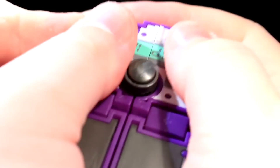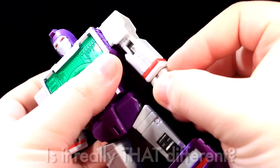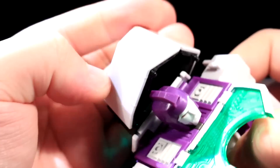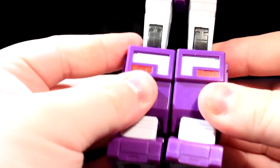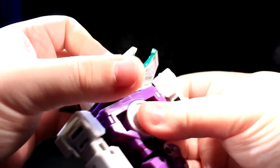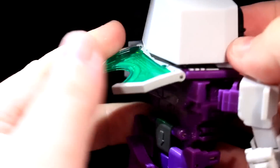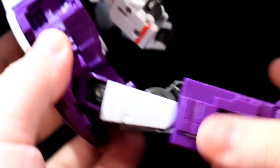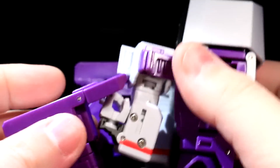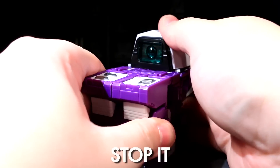Setting those aside, Rangefinder transforms quite differently in just about every major body quadrant to become the central alt mode section. His backpack and upper torso do a few spins to get all the viewfinder bits into proper positions. The biggest surprise is that his faux belly shutter hides away and has nothing to do with the alt mode. The biggest bummer is that Rangefinder's arms and legs are just tricky enough to tab together that it may take a while to get the hang of it. I found that connecting each arm into each leg before connecting the central tabs makes for a much easier experience — I filmed it the harder way because I wasn't thinking.